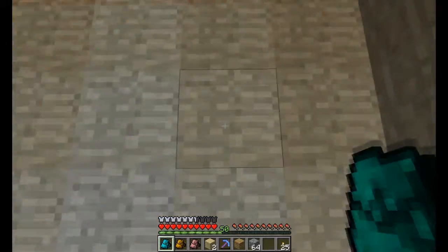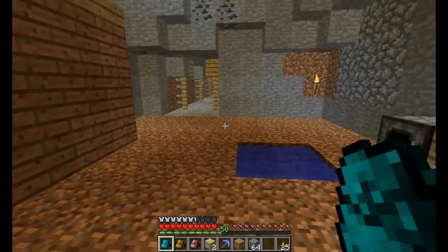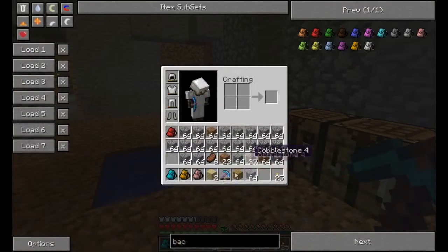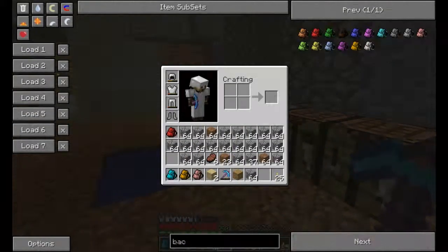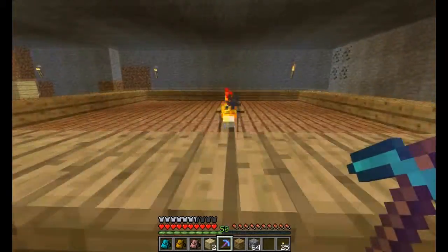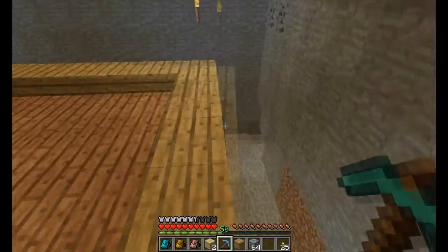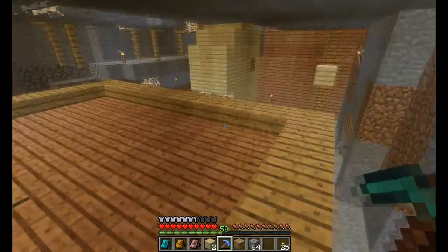Hi and welcome to The Legend of Axon, episode number 17. Done a few things. My unbreaking pick is actually breaking quite heavily and I've got a full bag full of cobble. I've done a lot of digging — it looks more than it actually is. I've basically just done a two-wide gap around the outside of the spawner so it's completely revealed.